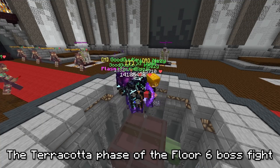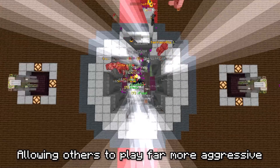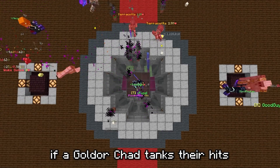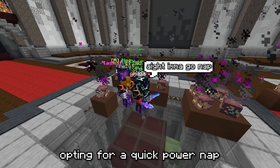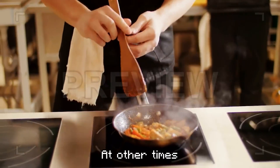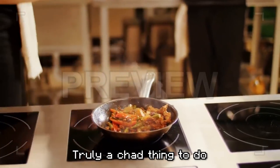The Terracotta phase of the Floor 6 boss fight is a terrific example of this, allowing others to play far more aggressively if a Gold Door Shad tanks their hits. Often times Gold Door Shads will fall asleep during this phase, opting for a quick power nap. At other times they will choose to cook a meal for their families. Truly a Shad thing to do.